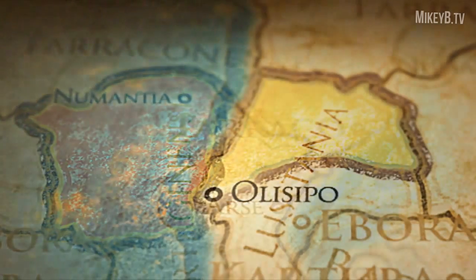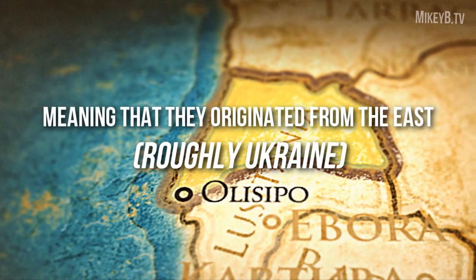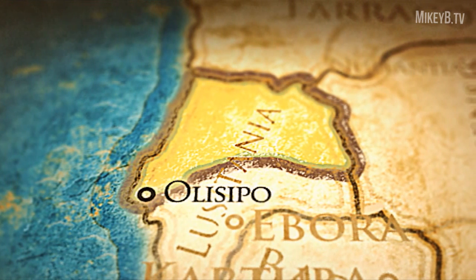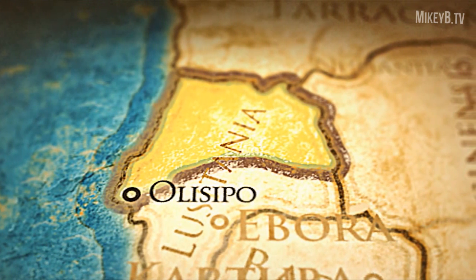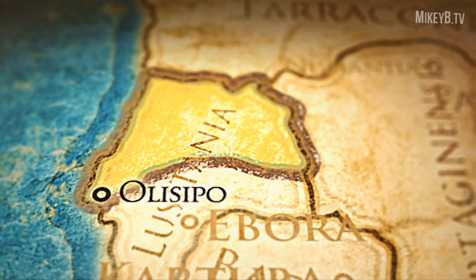The Lusitanians are an Indo-European people, meaning that they were originally nomads. Their culture is heavily influenced by the Celtic tribes that surrounded them, and they occupied the western Iberian Peninsula, or parts of modern-day northern Portugal.